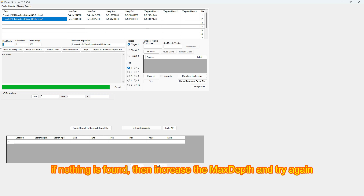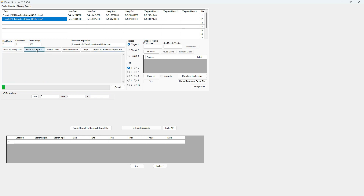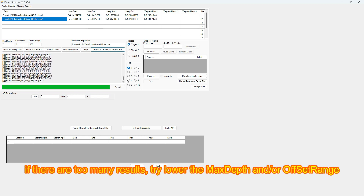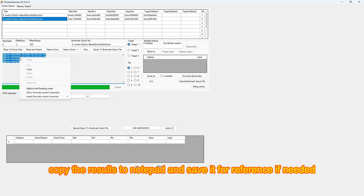If nothing is found, increase the max depth and try again. If there are too many results, try lowering the max depth and/or offset range. Copy the results to notepad and save for reference if needed.